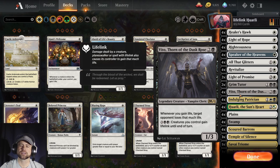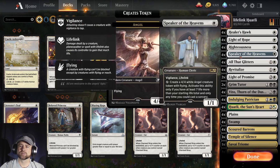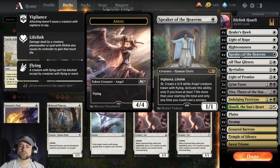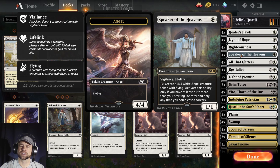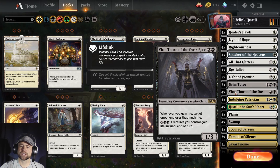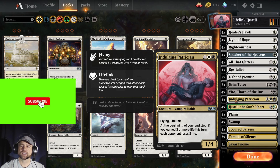We have lots of things that gain us life. Starting with the creatures: Healer's Hawk gains us life — flying with lifelink. Speaker of the Heavens can gain us life but also creates flying tokens, so it's a win con — creates little angels if we get to 27 life. We have Vito, we can give our creatures lifelink but they all have it anyway. Indulging Patrician has lifelink and we're going to be flipping it, so hopefully we'll be getting more than one life. If we gain three or more life this turn, each opponent will lose three life.